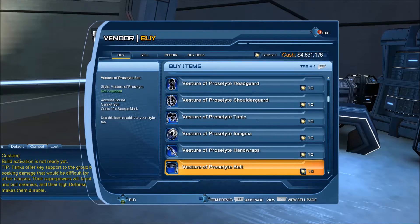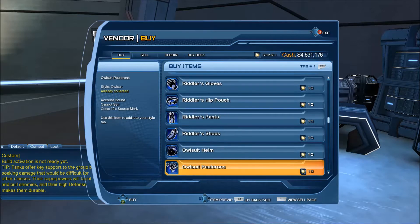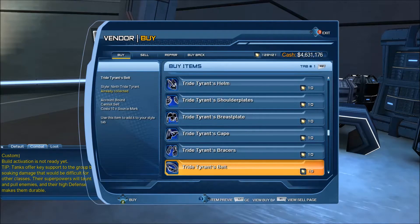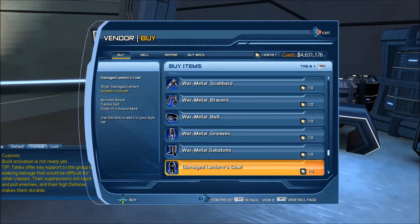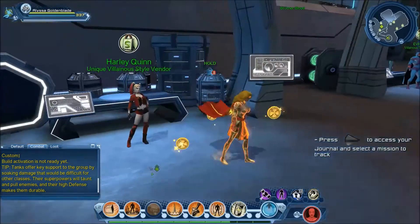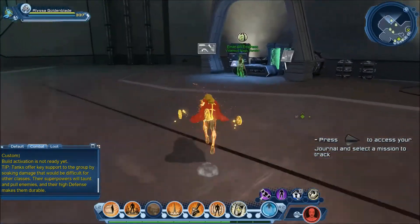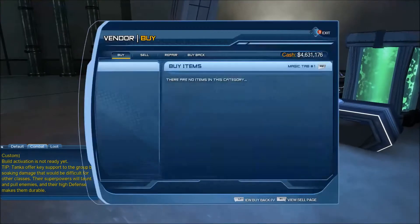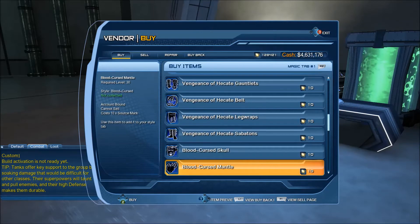I want to find something that's exclusive to villain because these are not — it wouldn't be on this vendor. Let me go to the magic vendor and see if I can complete the Circe style and see if it pops.